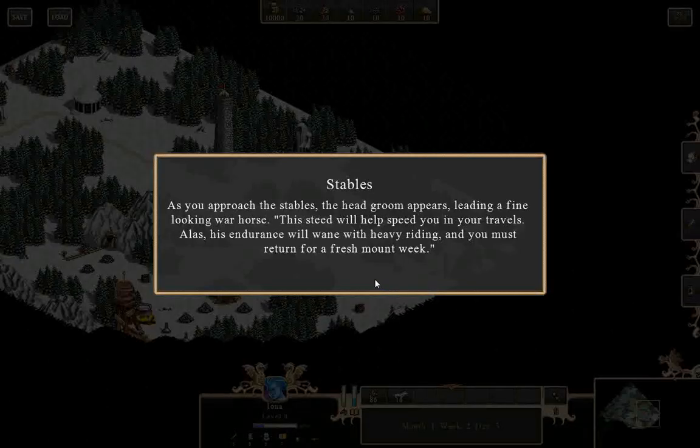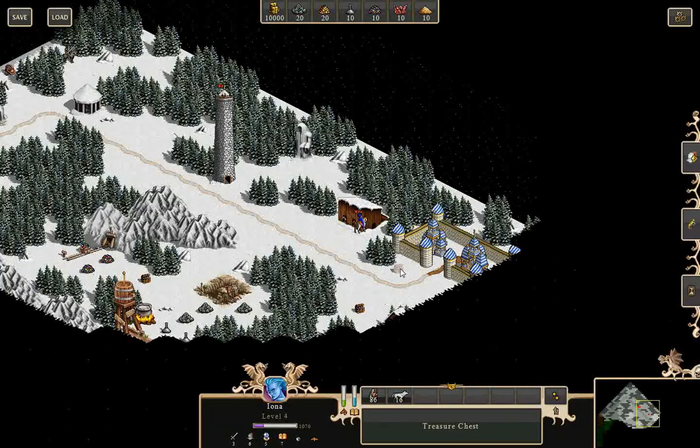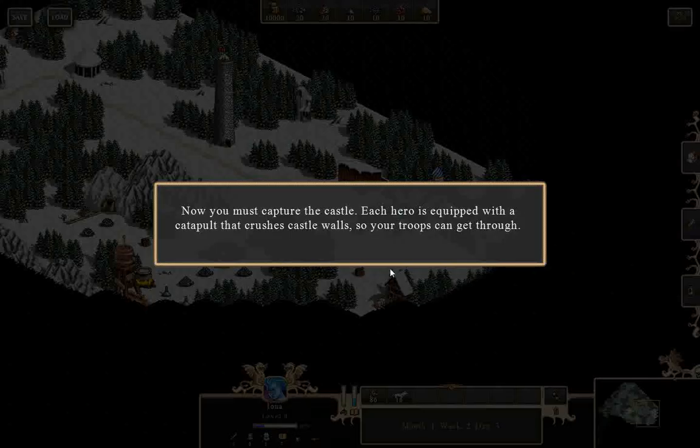As you approach the stables, the head groom appears leading a fine-looking war horse. This steed will help speed you in your travels — though his endurance will wane with heavy riding, and you must return for a fresh mount each week.